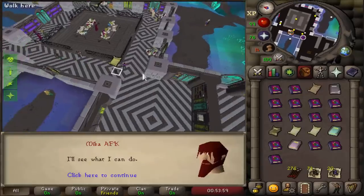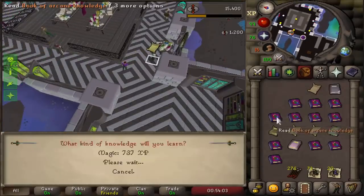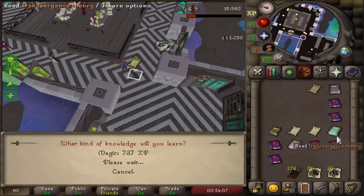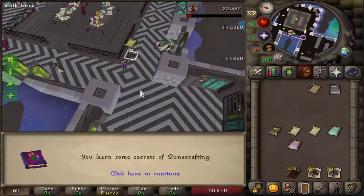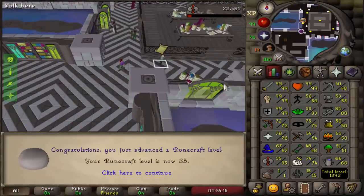Let's give this another shot. Can we get to 40 runecrafting on the account to get some extra points? Look at this — 1.2k XP for a book. That has to be enough, right? 1.3k. We're probably not reaching it. Oh — 35. Okay, never mind. Still a bit to do.